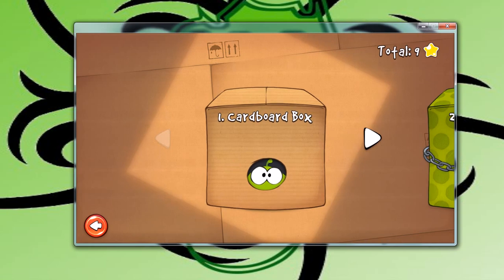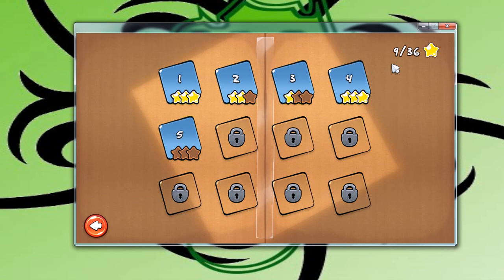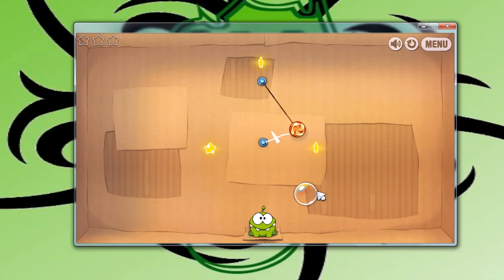So here we'll click play, and this is a pretty cool little game. I enjoy playing this game quite a bit. I've already played a few ways through — as you can see I'm to level 4 or 5 now. Basically we've got to cut this rope so that it lands in this guy's mouth.